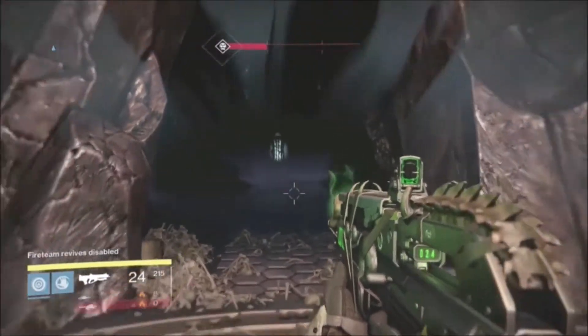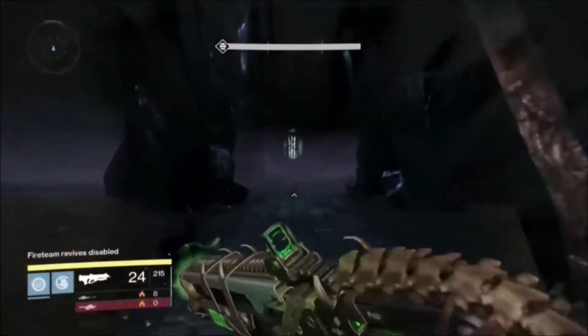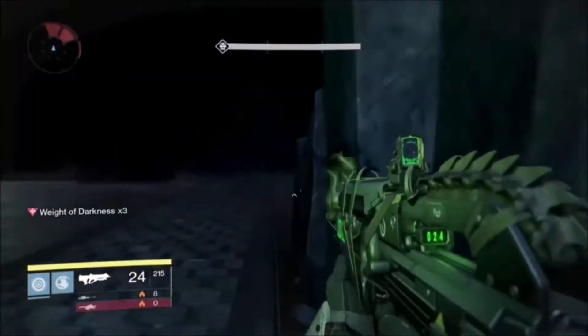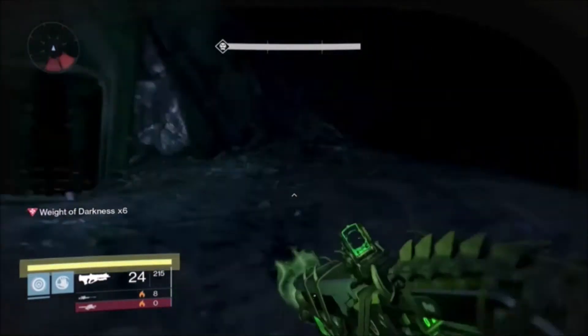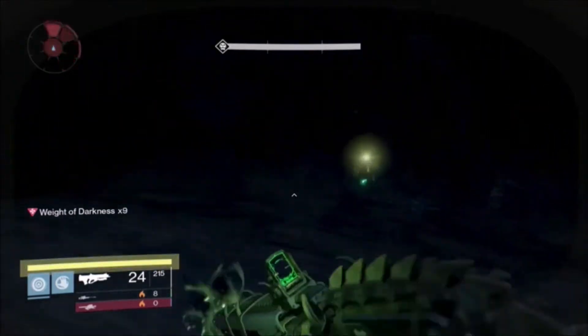So you're going to want to go straight, and then turn left when it splits off here. There's a door right along that pathway, as you'll see once the light goes up. But there's no glowing orange light, so you move on to the next door.